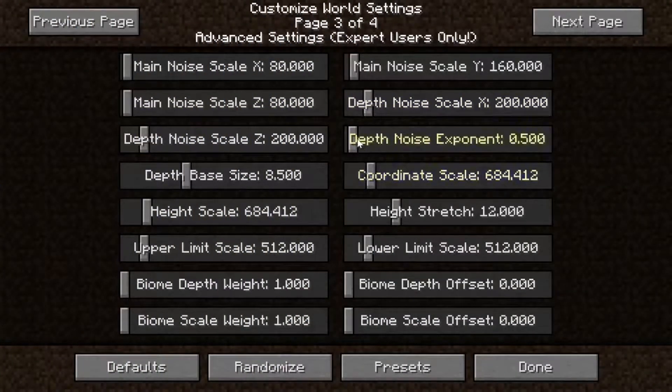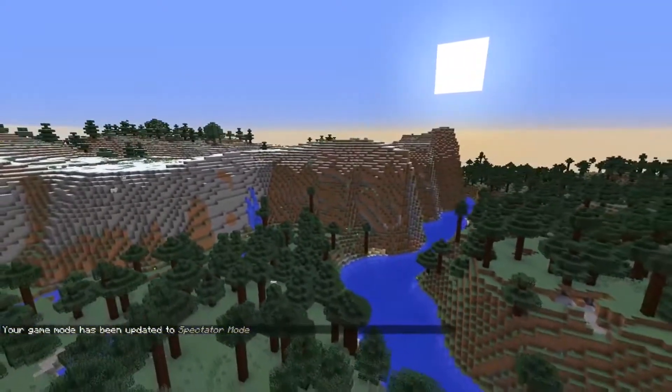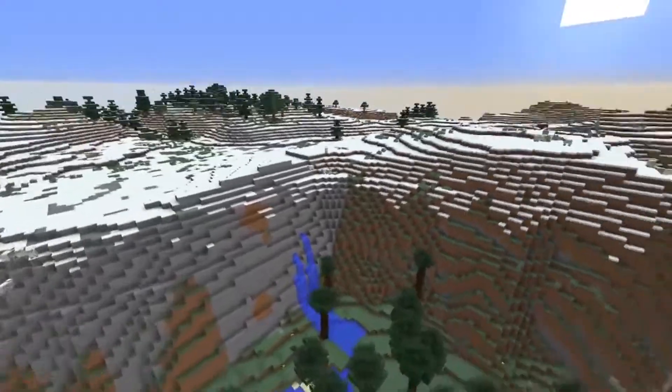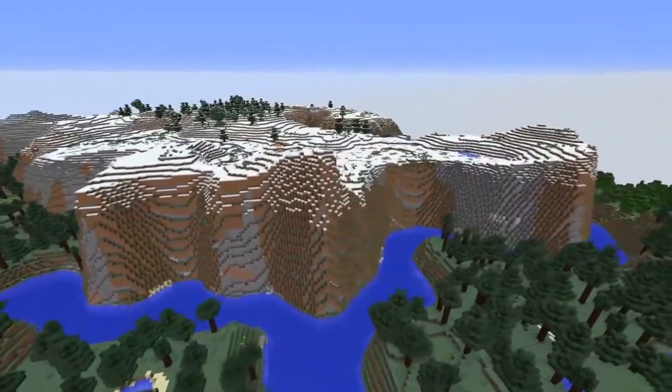Depth noise exponent — I think I'm going to leave that one alone because I absolutely have no idea what this is. I know exactly what the y-stretch does, and it was pretty extreme here, so let's take it back down to 30. Height scale — I've been messing with stuff over here, but not anything over here. Biome depth weight — maybe we can double it and see how that goes. I can definitely see the difference. This is the exact same seed we used before when we turned around and there were sheep on the mountain, and now there are definitely sheep above the mountain.